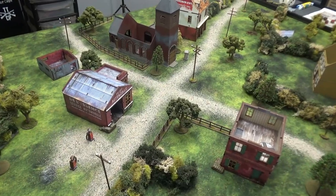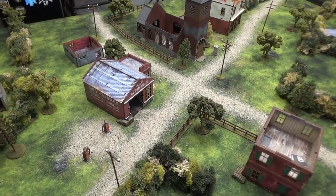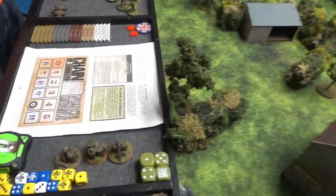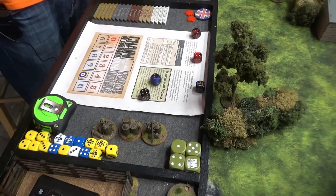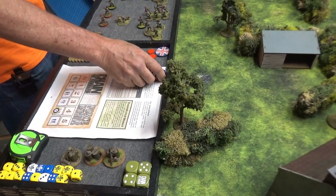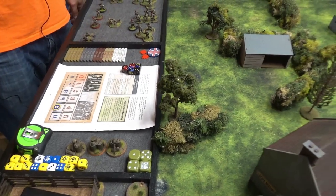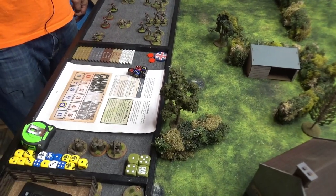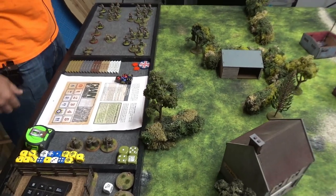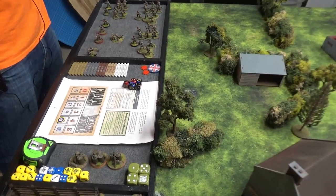We roll force morale. Andre gets a 10 — he got the plus two bonus from the elite rules carrying over. I'm at a nine. With higher force morale, Andre goes first. He rolls no fives — one, two, three, four, six — so he gets one extra phase. If he rolls double six next, he gets one Chain of Command point.